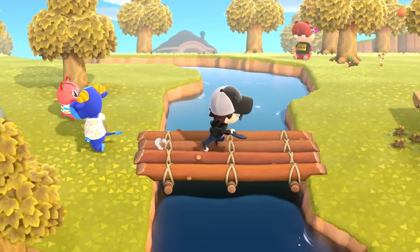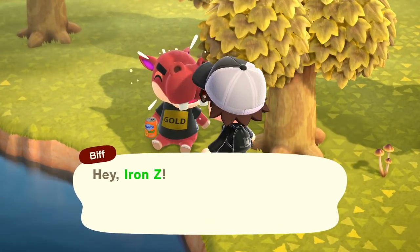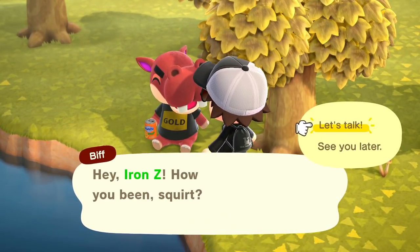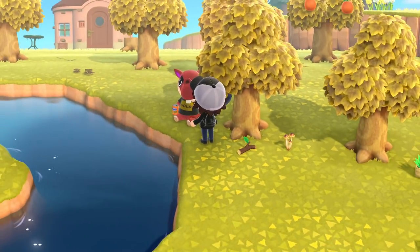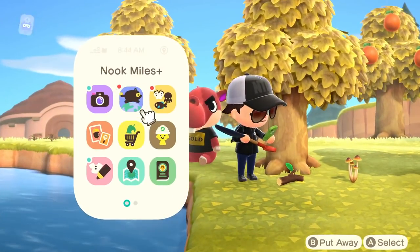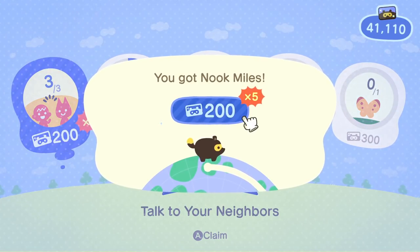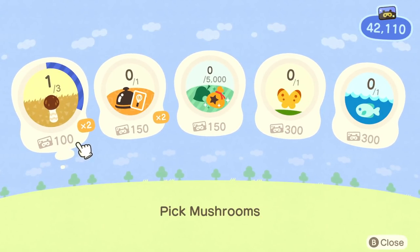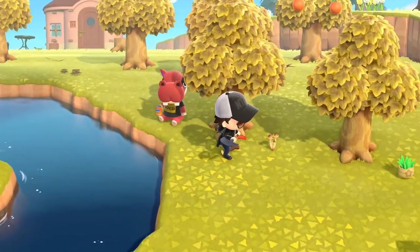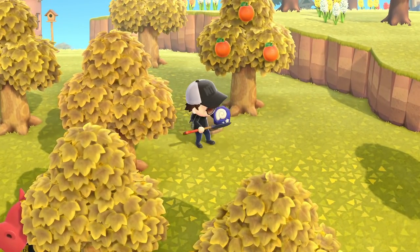Oh, we got Biff over here! Hey Biff — he says it's a great day for some cross training. And that should be Nook Miles — times five on this, so it'll be 1,000 pretty easily. And then some other stuff. We've got to pick up these mushrooms. And here is a fossil waiting for us — pretty good.